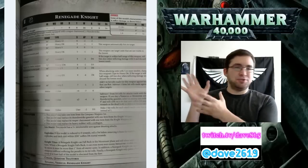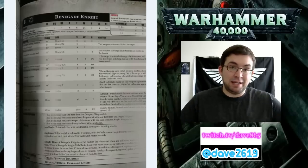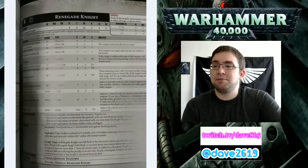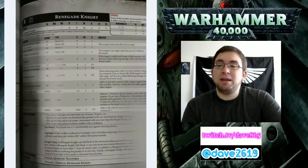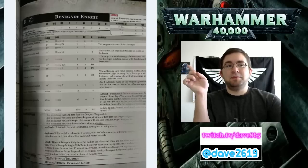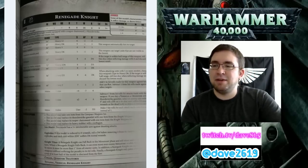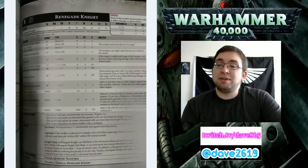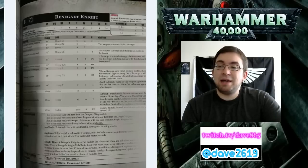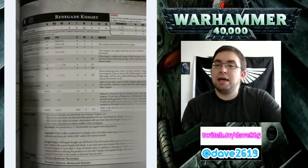Renegade Knights. Our Renegade Knight has variable movement, weapon skill, and ballistic skill based on how many wounds he has left - he starts at 24 wounds. If remaining wounds are 13 to 24, he can move 12 inches and hits on 3s. If remaining wounds are 7 to 12, he can move 9 inches and hit on 4s. 1 to 6 wounds remaining, he can move 6 inches and hit on 5s. He has Strength 8, Toughness 8, 24 wounds, 4 attacks in close combat, Leadership 9, and a 3+ save.